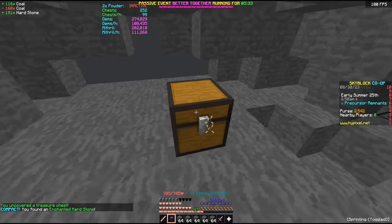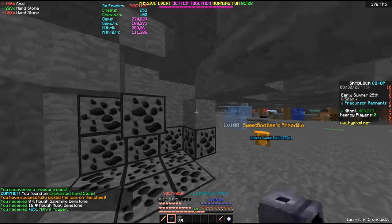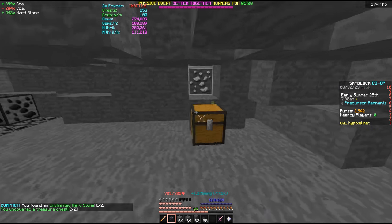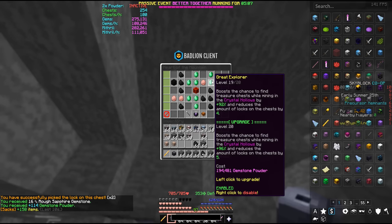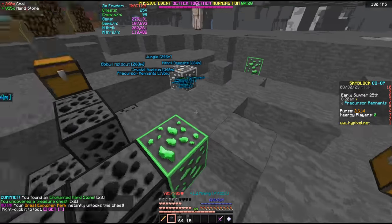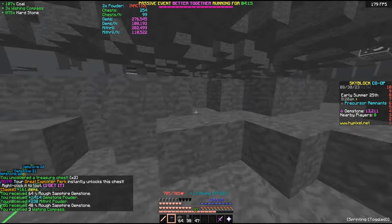You can see in the top left that it's going pretty well — I'm doing about 100,000 per hour with this setup. That rate is hopefully going to increase pretty soon because we have 200,000 powder and can max out our Great Explorer perk. That gives us an increased 96% chance to get a chest, and maxing the perk makes it so that you just have to right-click chests to open them. Super easy.